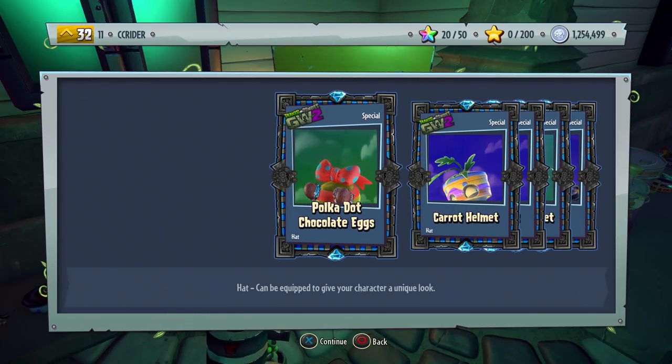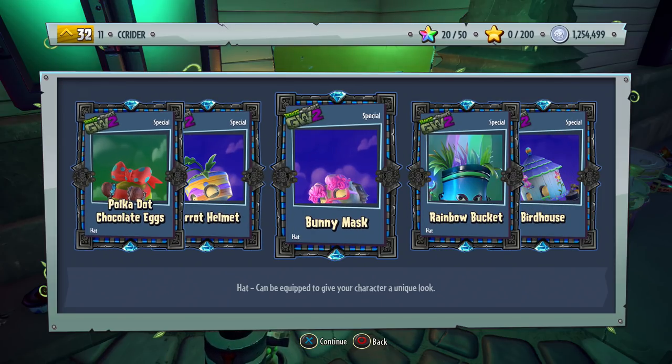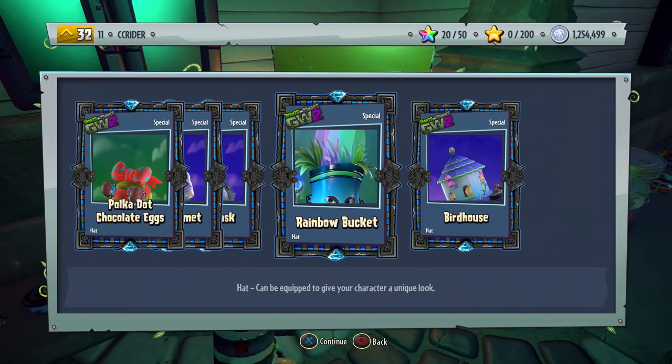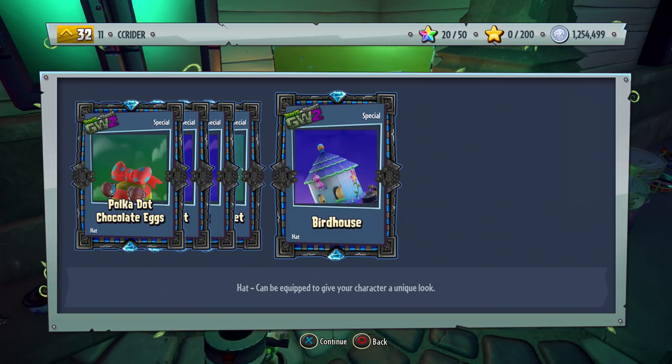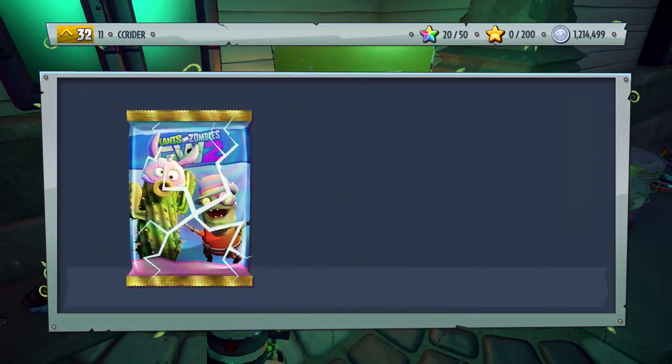Pack number two: Polkadot Chocolate Eggs. I think this is for the Peashooter. We got the Carrot Helmet, the bunny mask - it just looks like brains, I guess it's bunny somehow. Rainbow Bucket, that one's cool - I think that's for the rose. And the Bird House, which looks like it's for the scientist. Some of these are like normal, but a lot of these are really, really cool, which I like.